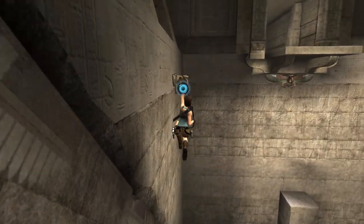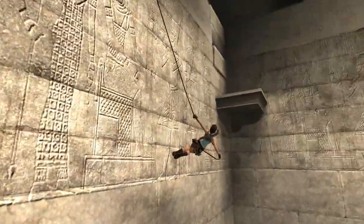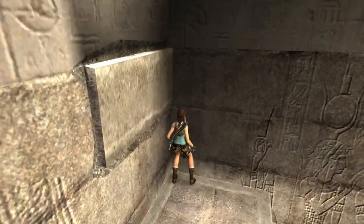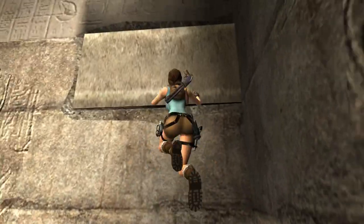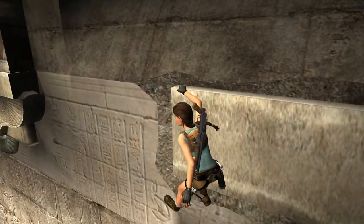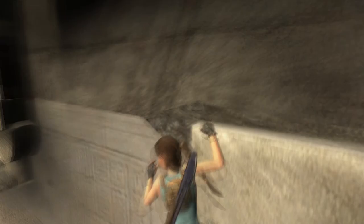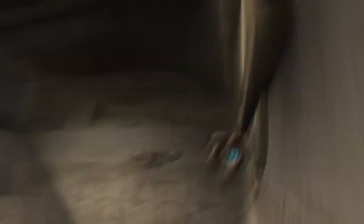Let me just get lower into position here. So what you have to do — first let's talk about what the problem is. The problem is that when you try, you should be able to jump from here onto that platform there. But no matter what you do, she just won't grab it. She's supposed to grab it, but she doesn't.